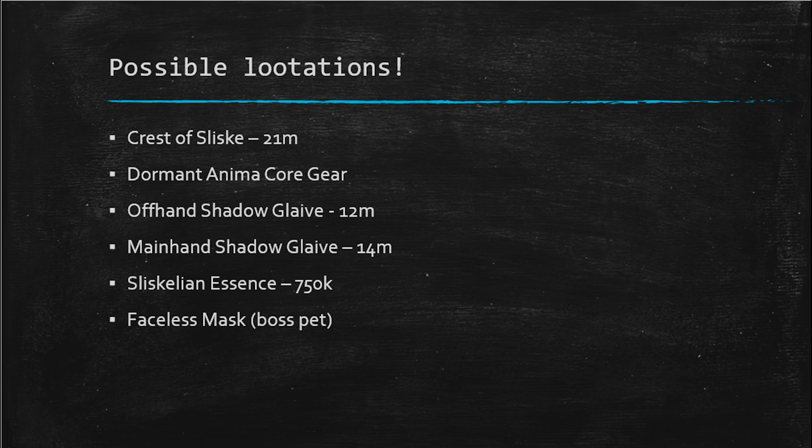Now we're going to be talking about possible loot, so this is the type of loot you can get from this boss. It's very important to note that these prices are based on the day this video is released, which is the 8th of May 2016. Currently the Crest of Sliske is approximately 21 million GP.